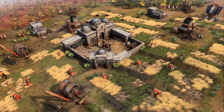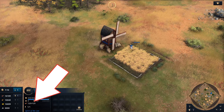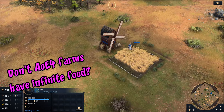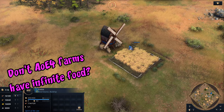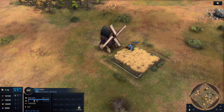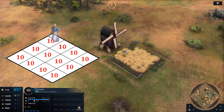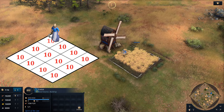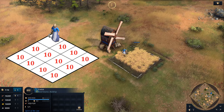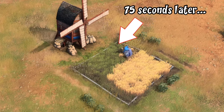To start with the basics, a newly built farm begins with 120 out of 120 food. Initially this seems odd — farms in AoE4 give infinite food once placed, so why show a maximum at all, and why specifically 120? It turns out each farm is broken up into 12 sections with 10 food each. A villager stands on one of those 12 plots and draws from the 10 food in that section. Once a section is out of food, the farmer moves on, and exactly 75 seconds later the 10 food is restored.